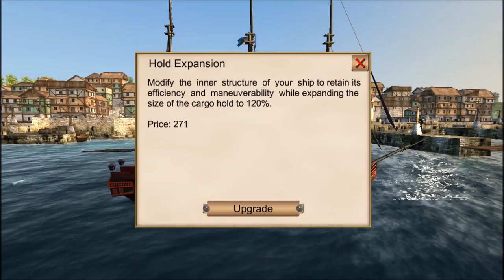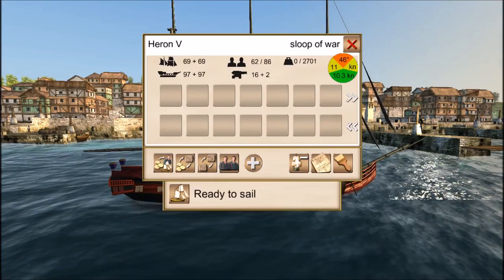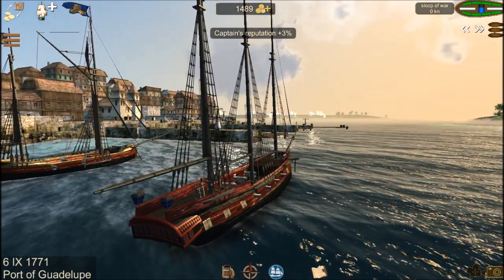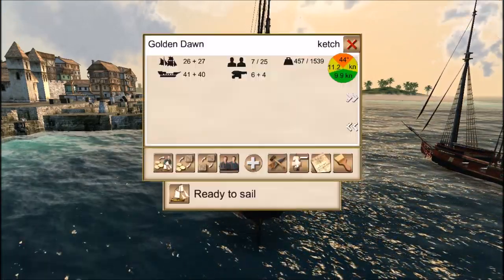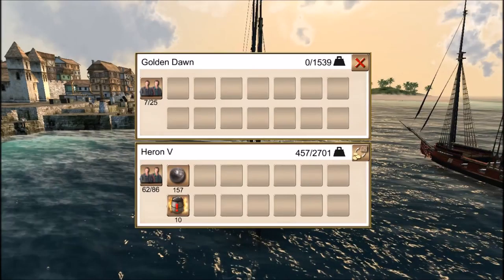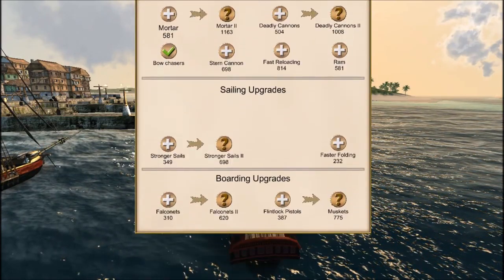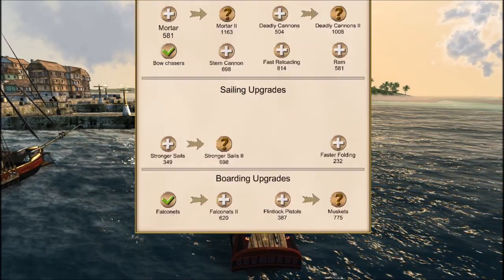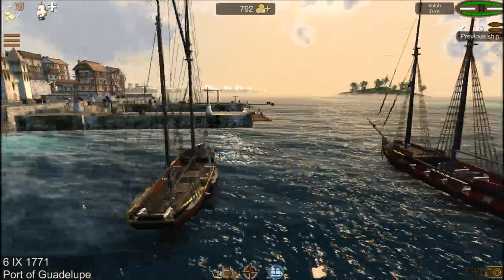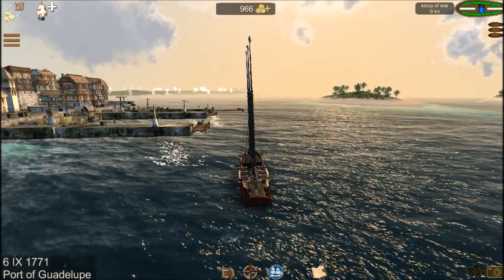I need to expand the cargo hold — need to use money on that — and bigger cabins. That's going to take off some of my earnings so far. Pay the crew, 69 coins. I want to transfer the cargo — the gunpowder, the cannonballs. There was one thing I forgot: I need to have at least a falconet and a flintlock pistol. Well, I'm losing money here, guys. But hey, it's a new and better ship. I hope. 174 gold coins.